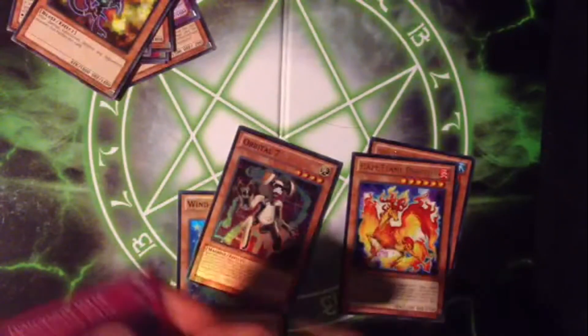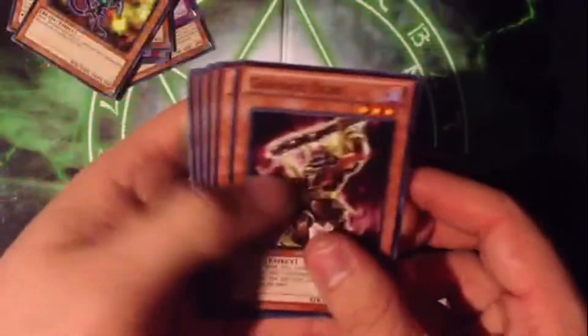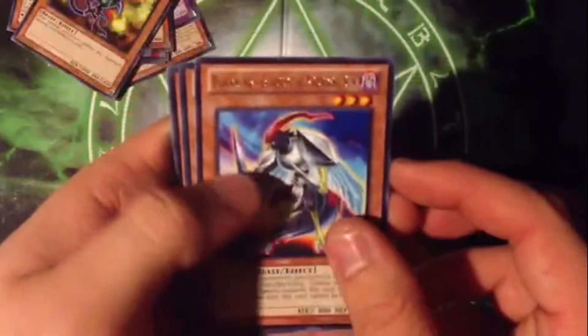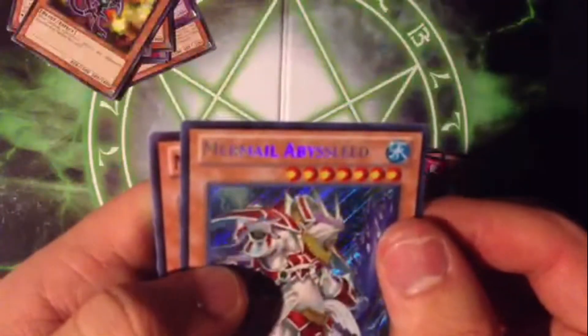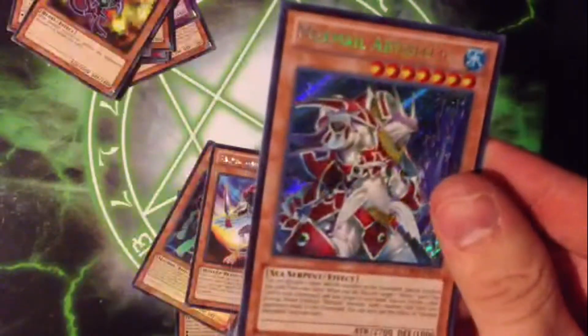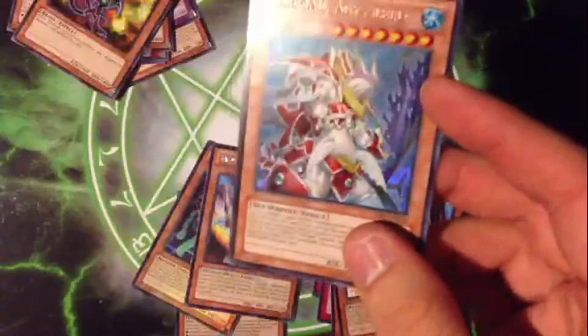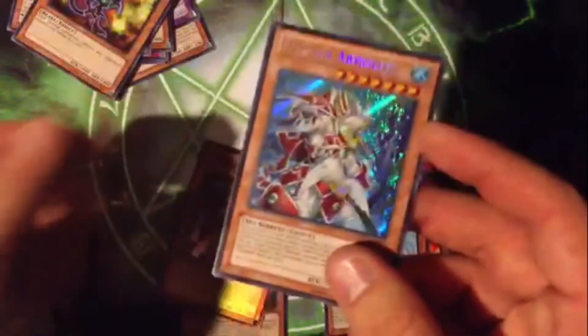Right when I got off work I decided to go to Walmart and pick some of these up. I just felt like I was going to get some Yu-Gi-Oh today. There's the new Blackwing support card that no one really cares too much about, and — wow — a Mermail Abyss Lead, secret rare! That's awesome.